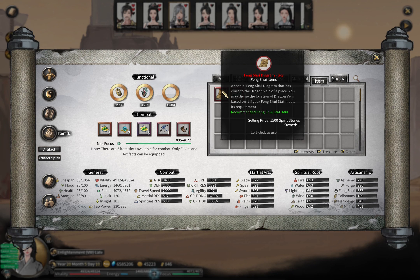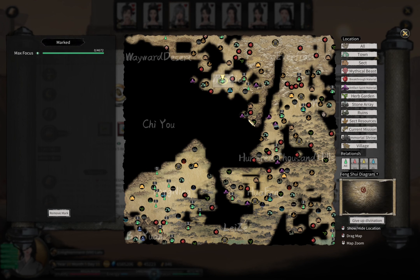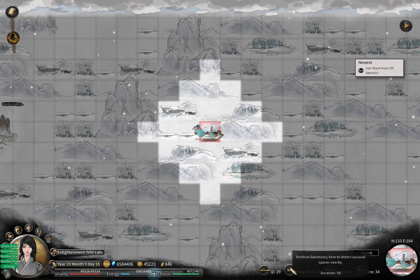I do have another Feng Shui diagram which has much higher recommended Feng Shui stats. The recommended stat is 680 and I have 337. I wonder what will happen in this divination - and it turns out it still works. So what is the point of having this Feng Shui requirement? I'm a bit confused about that. This looks just around here, so I will go there and try it again.